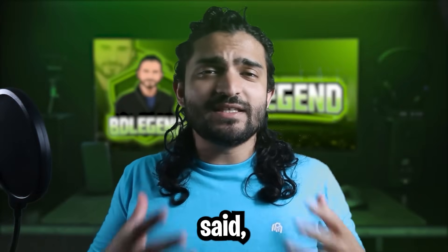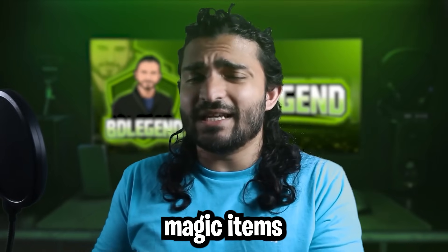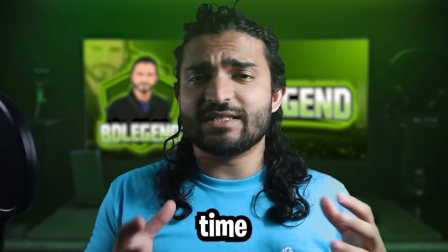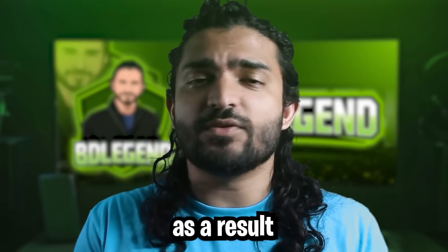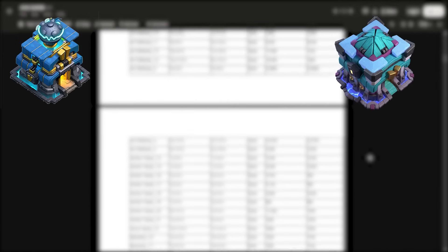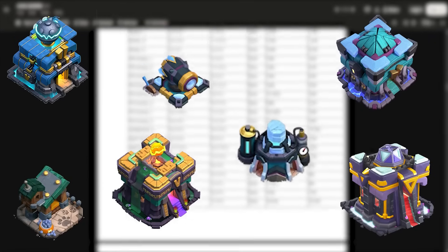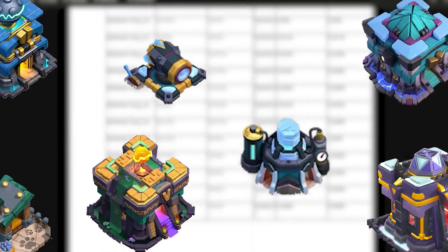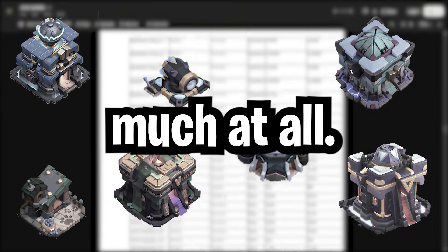Now you guys understand how players need to adjust their mindset as well as how they're using their magic items to make the most out of these time reductions — but how does the total time to max change as a result? After all the massive time reductions from Town Hall 12, 13, 14, and 15, from buildings, the lab, and the pet house, it makes me extremely happy to announce that the total time to max has not changed much at all.